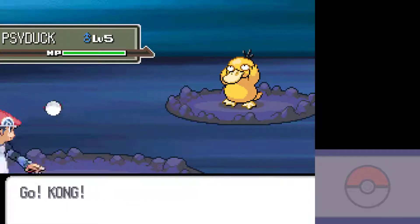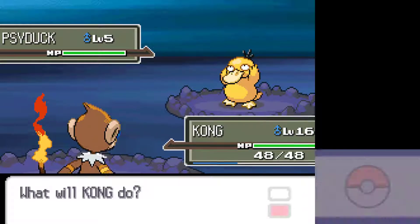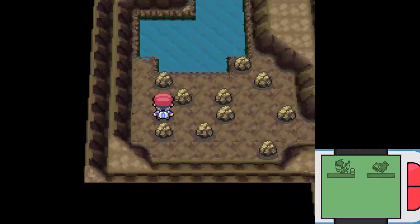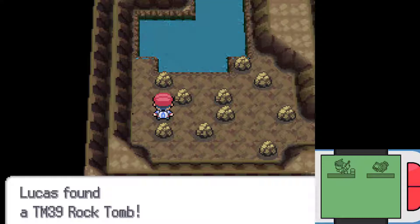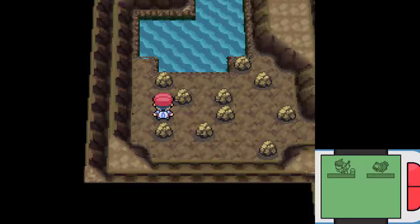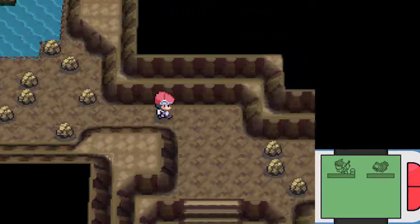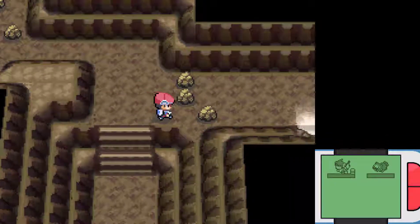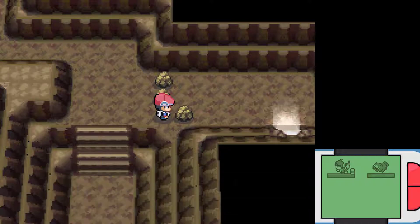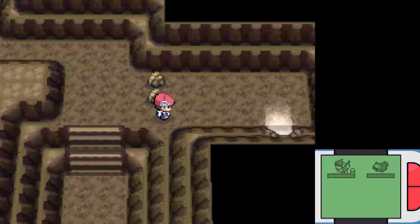I know many of you are probably thinking, why don't you use a Repel? Well, it's because I have one Repel and I'm too cheap to start spending money on Repels. Anyways, here it is — TM39, Rock Tomb. It performs damage while inducing the chance of reducing a Pokémon's speed. I don't want to use or purchase Repels until Super Repels are more available. Because I'm cheap and Super Repels are the most cost effective. Anyways, let's go ahead and escape this place.